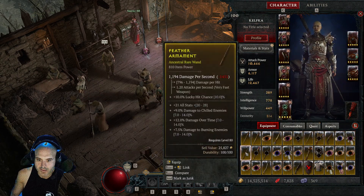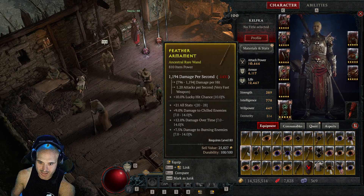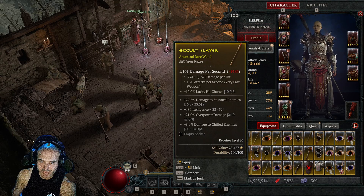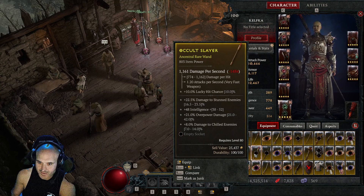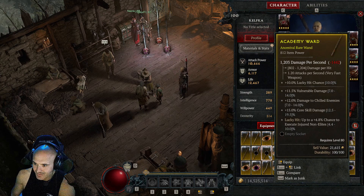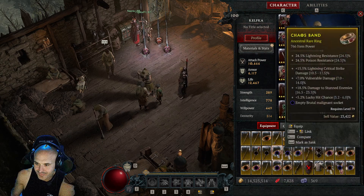An 810 wand — change that damage over time and you're doing some good damage. Got damage to stunned enemies — that's not bad. Another 812 wand — just get rid of that lucky hit. It's another great wand if you want it.